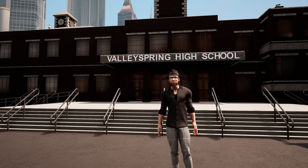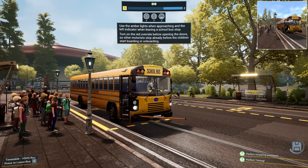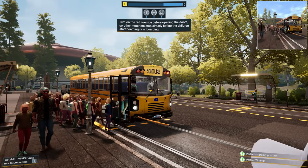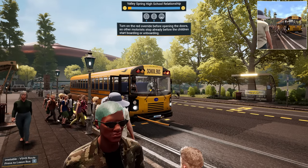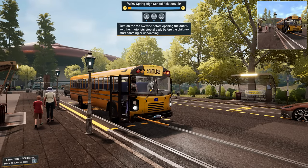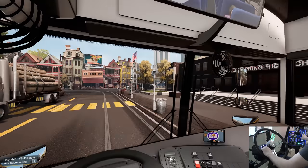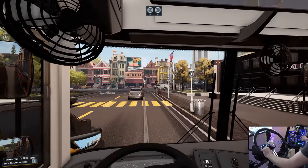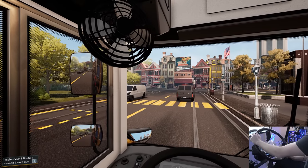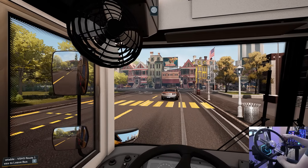Let's make a new route. We're at Valley Spring High School. Let's get ourselves a bus and get this going. We have high schoolers today. Let's get the doors open for them - we have to do the crossing guard thing as well. Now all the kids are getting on board. Let's see if the high school kids have anything better to say than the middle school kids. Close that up, close the doors, and let's do it. Keep it down back there!